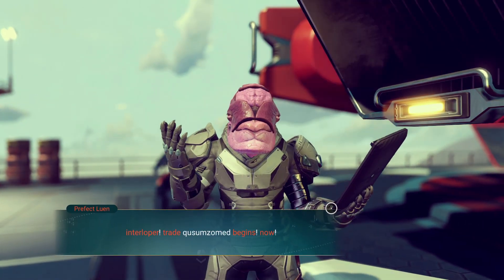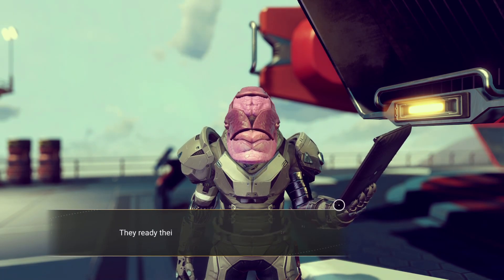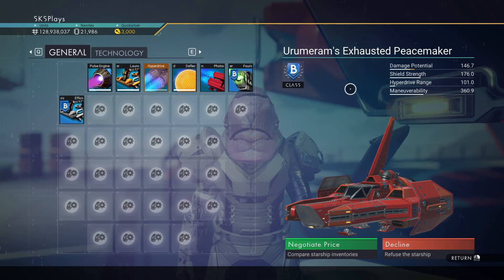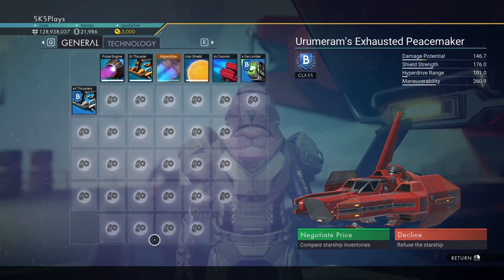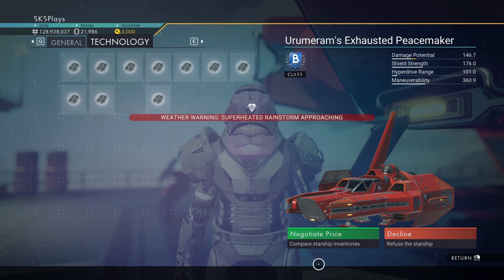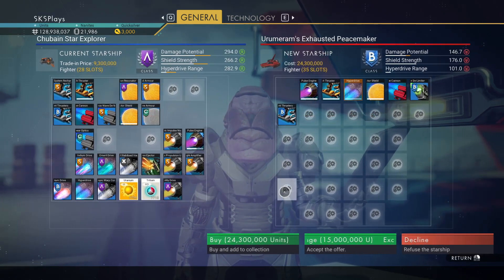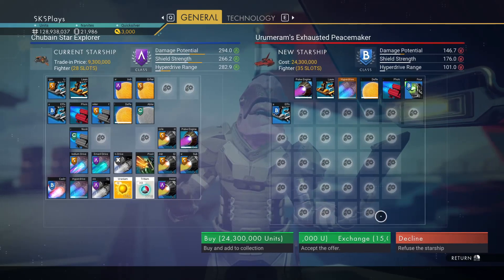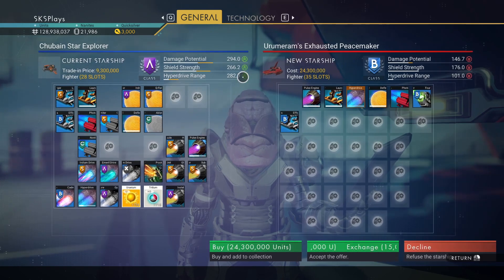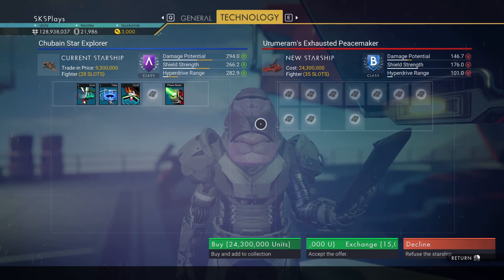Let me go up here to Loon and offer him a trade. He's very, very crazy. But you can see the B-class here. Look at all the spots you've got for just general inventory. And then technology — we've got a full row and then some others. That is just amazing. We've got another superheated rainstorm coming. But there's another row here that we can mess with. So we go from 28 to 35 slots, and then obviously the technology — a whole lot more to put there, which is going to be valuable when we jump.